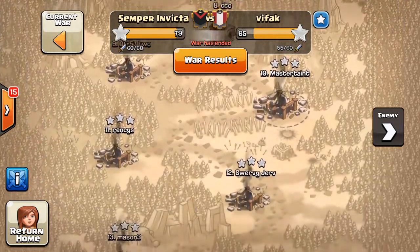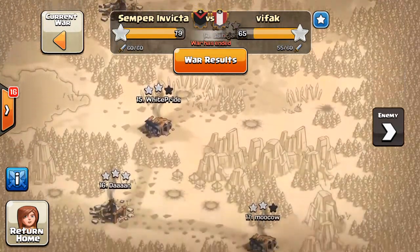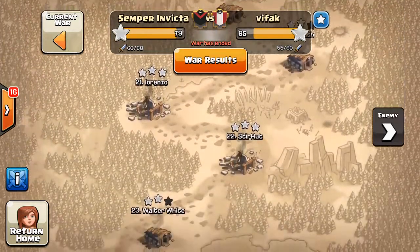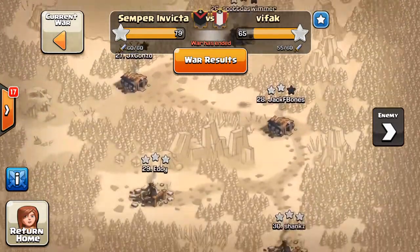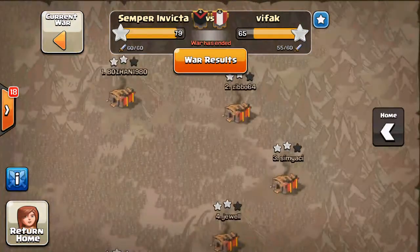It does look like they have a lot of three stars against our Town Hall 9s, which they do. But a lot of those were their Town Hall 10s attacking down — they actually had a lot more Town Hall 10s than us. They did have a couple of three stars from their Town Hall 9s, but mostly two stars. And as we've shown, that doesn't win war. We won by 14 stars, so it wasn't even close.